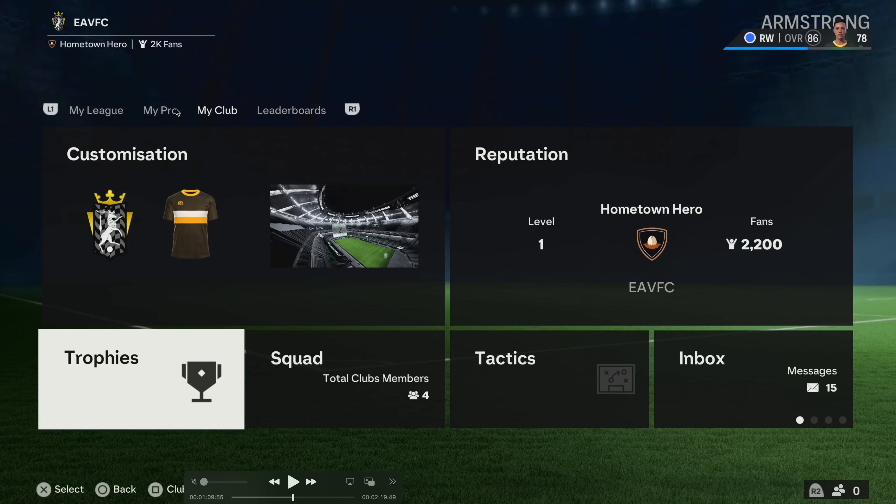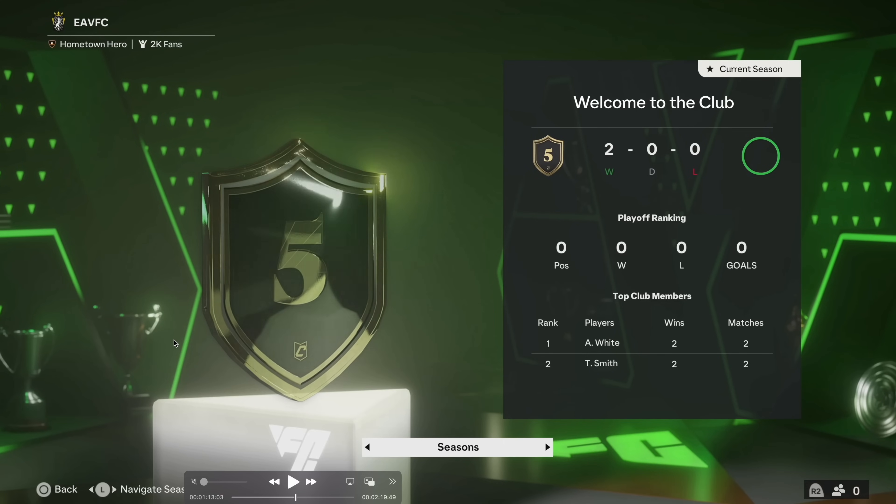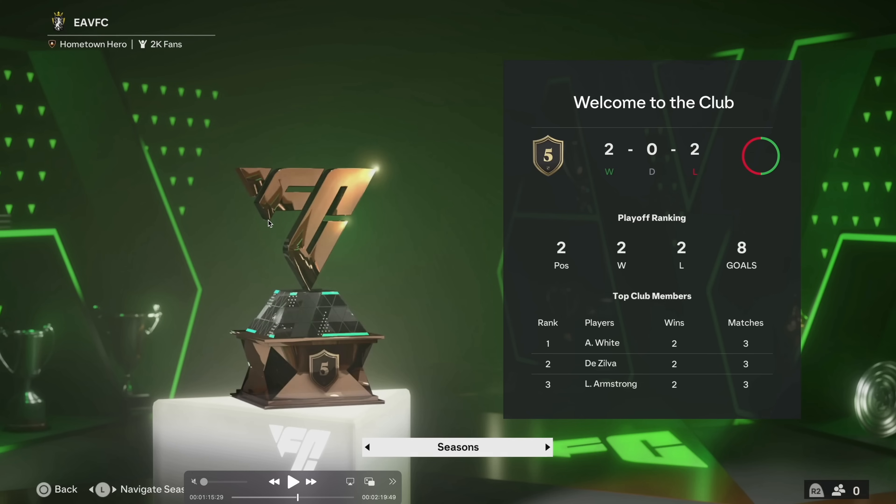This is the My Club customization menu where you've got customization for your kit, your club badge, and your stadium. Your reputation tells you how many fans you have, and there's also your inbox messages, tactics, squad members, and trophy cabinet. They could really use a trophy cabinet in career mode as well — imagine you win the Champions League and it comes up there showing the result or the year you won it. I can't believe we don't even have a properly done trophy cabinet in career mode.